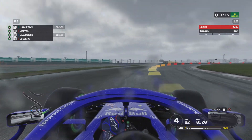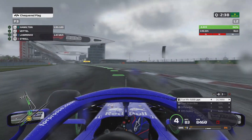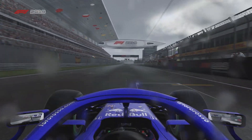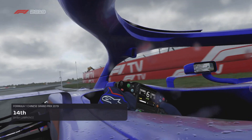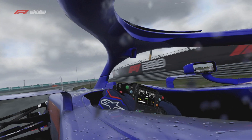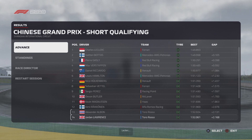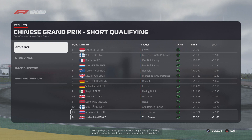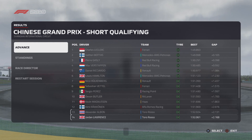So far the strategy has worked perfectly — I went straight out on inters and didn't bother with full wets. On my second flying lap we're actually gaining time and looking set to finish in the top three of qualifying. But then... P14. Of course, at the time I didn't consider that not everyone had done their lap on inters yet. When we crossed the line, loads of other people had completed their laps.